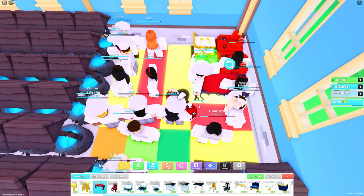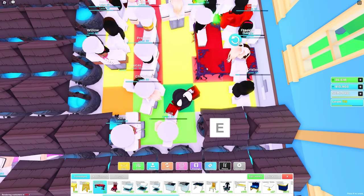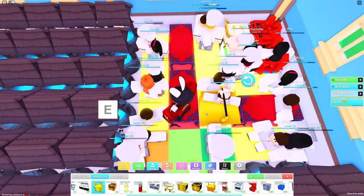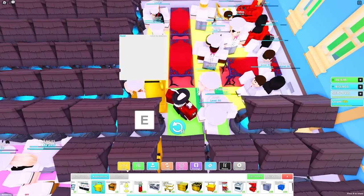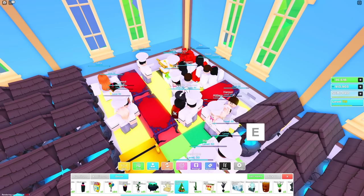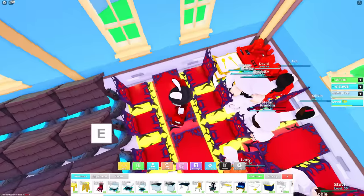For tables, follow along from where the bottom dishwasher is — go down one space, and that's your first table. Rotate and move over two spaces for the next table, and the last one goes right above it. For the golden order stand, use this table as a reference — place it on the bottom left corner of that table. Grab your Christmas tree, use this block as the point of rotation, place it down, then add all the chairs in a straightforward manner.